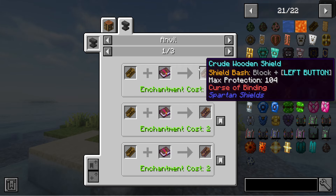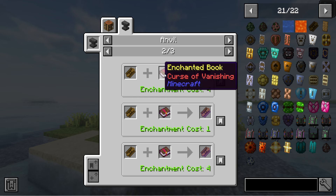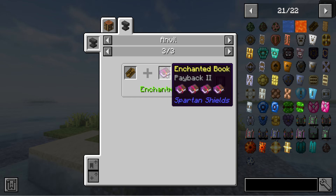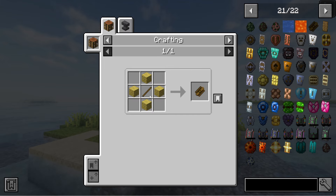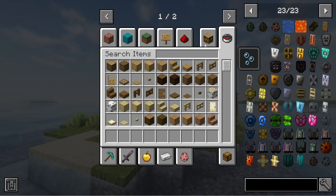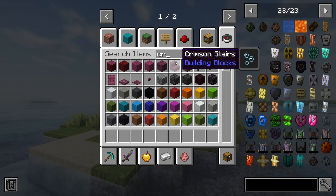There are various enchantments available — things like curse of vanishing, unbreaking, mending, payback, and all that stuff. So you can put any one that you want on it. This is how to create your first one over here. Let's go to a crafting bench just to show you.